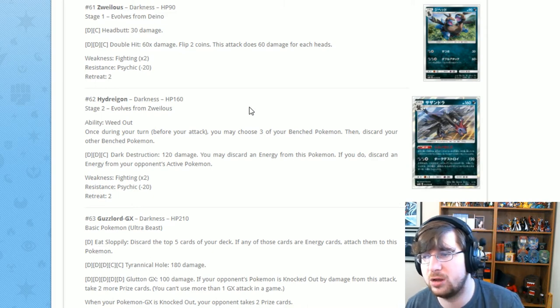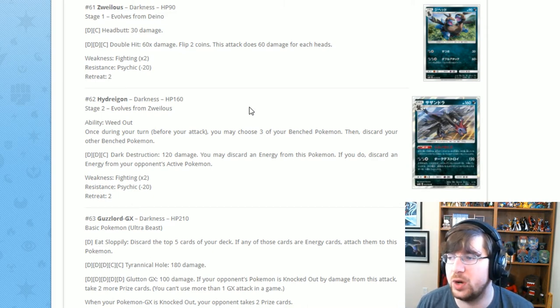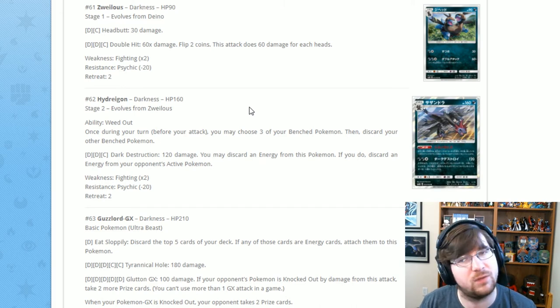Hydreigon also has Dark Destruction for two Dark one Colorless: 120 damage, and you may discard energy from this Pokémon to also discard energy from your opponent's active. He's all about getting rid of stuff, which is kind of cool.